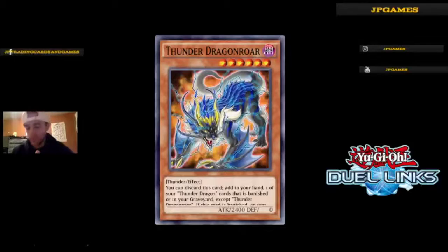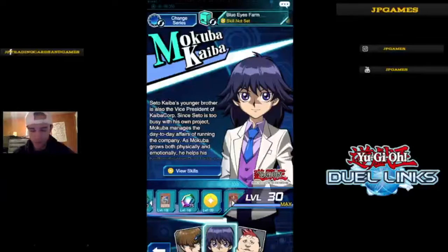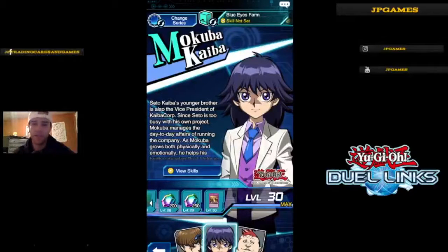Next is Mokuba, which was really cool because Mokuba actually gave us the new Thunder Dragon cards. The Thunder Dragon cards from the TCG are now in Duel Links as Mokuba cards, which is pretty cool. The level-up rewards also include gems, so leveling for gems is easy and really good — and Thunder Dragons are cool too.